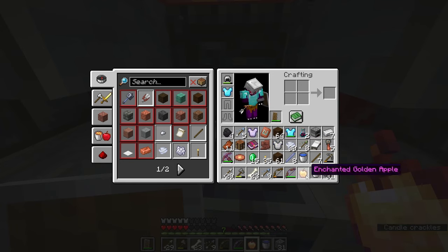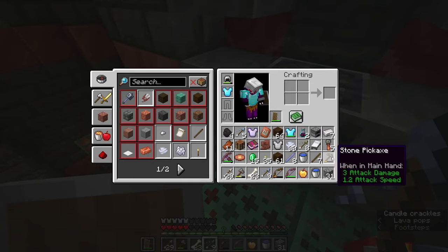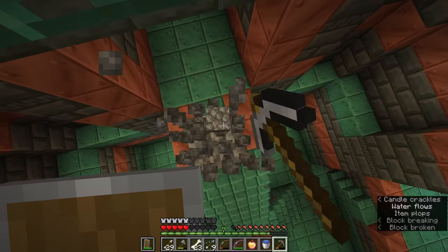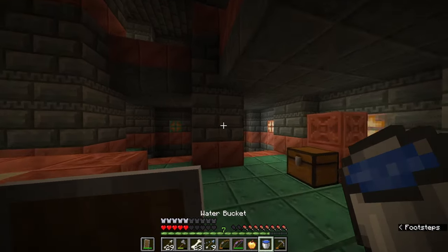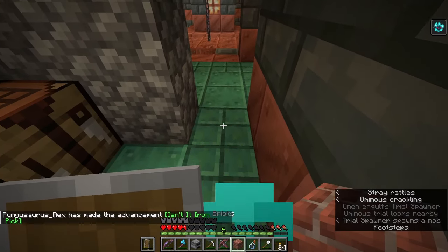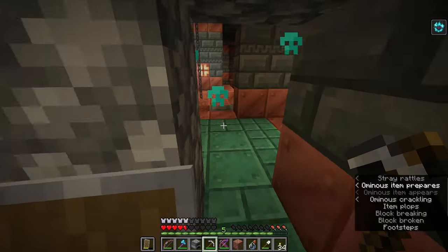That was mainly what I came here to see — can you come in with absolutely nothing and get out with some decent gear? So far it's working out okay. I've died a bunch of times, but now that I've got something to protect myself with, we're in better shape. If I could just find a decent weapon I think we'll be in pretty good shape. Let's see if we can get another ominous key — I've downed the ominous potion, enemies are spawning.